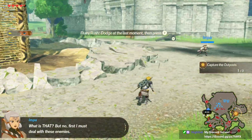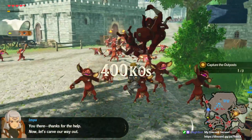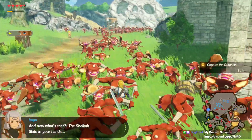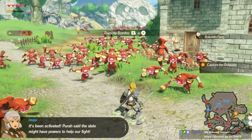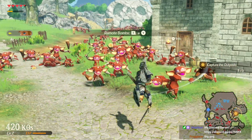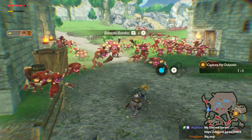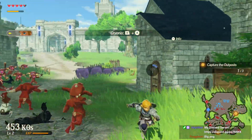What was it - last month press Y? I don't know why I keep expecting to actually - I honestly can't tell when they're attacking me. Tell me that wasn't the perfect dodge - plus Y, remote bombs, oh it's this one. And cryonis.